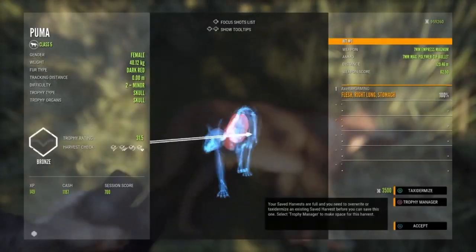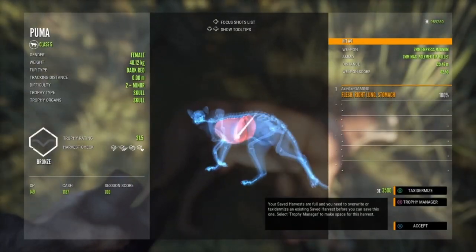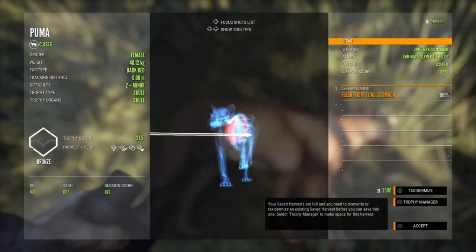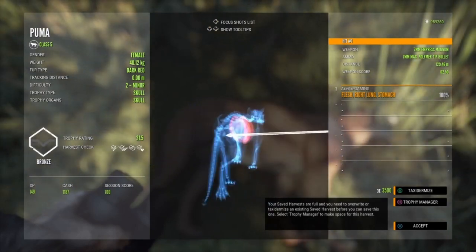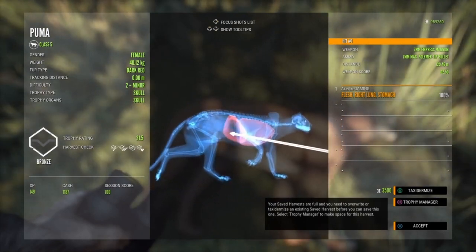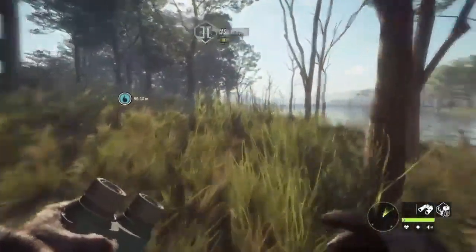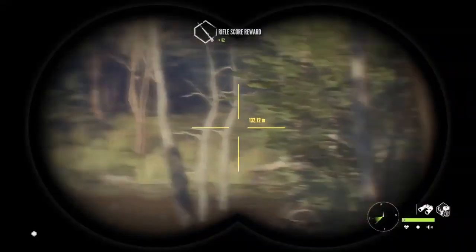Here's the first puma - I got the right lung and the stomach. There's also a glitch on console - I don't think it's on PC - where you can't save or taxidermy your trophies. It's like I have enough room but the game says it's full. Even if I try clicking triangle or square it doesn't do anything. So there's a glitch right now where you can't taxidermy even if you have room.